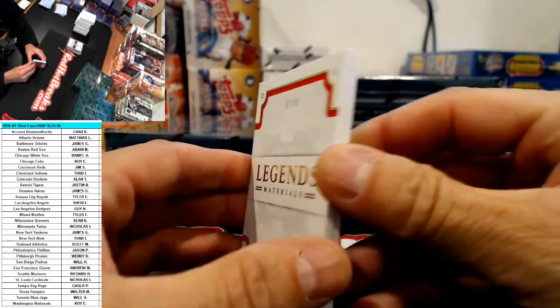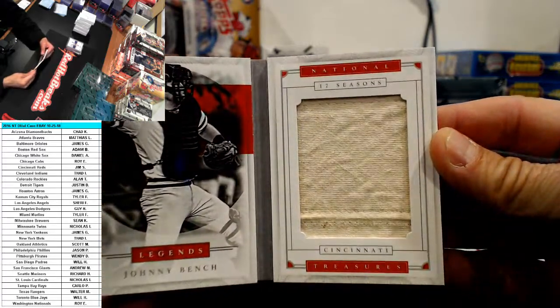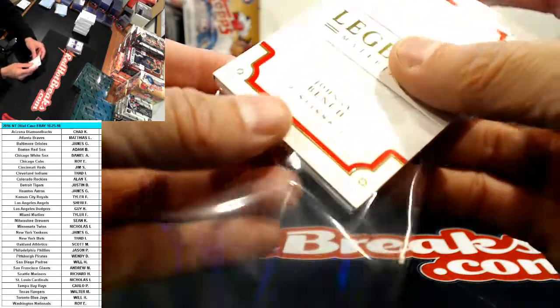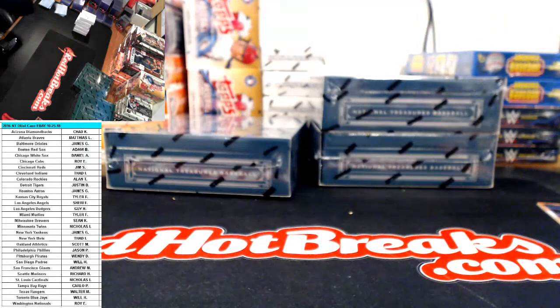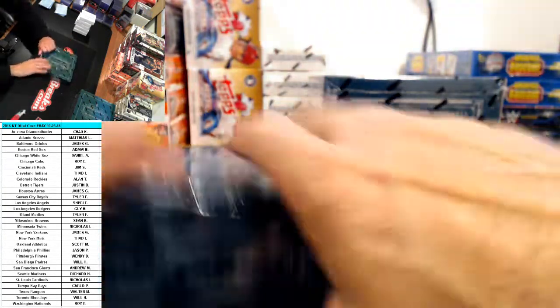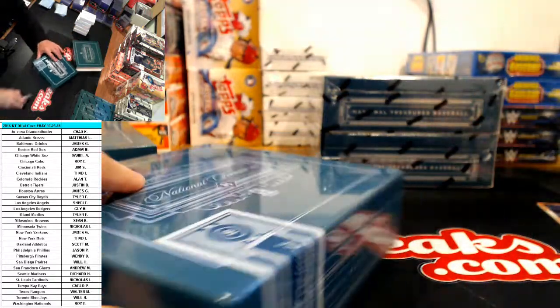Legend materials - 99 napkin of Johnny - well, no, that's actually kind of a cool piece of relic on there. Old school Johnny Bench game used for the Reds - Reds was Jim. Jim S.